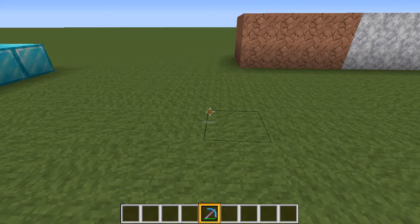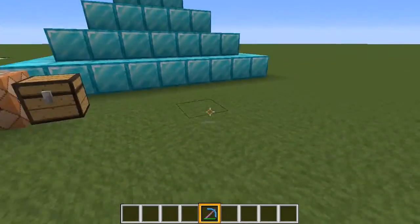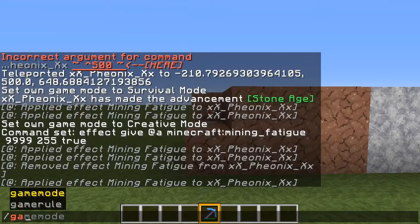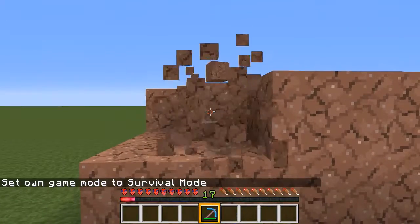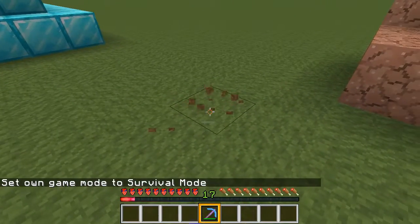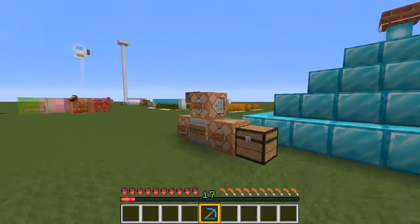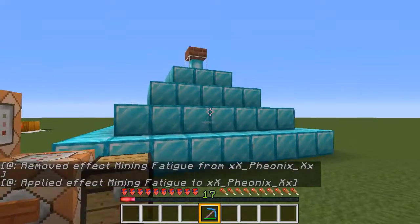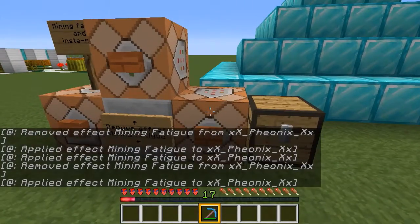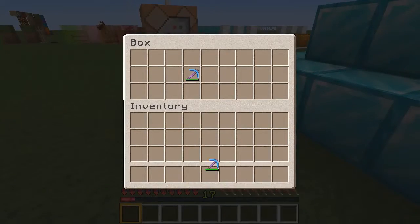I'm back, and I gave myself Mining Fatigue 255. You can see my pickaxe — it's there, but it's not really doing anything. I'm in creative, so I am mining this, and you can see the pickaxe is in my hand, but it still hasn't broken through because this is Mining Fatigue 255. But I can still mine with Efficiency 5000.